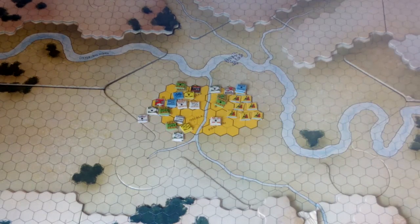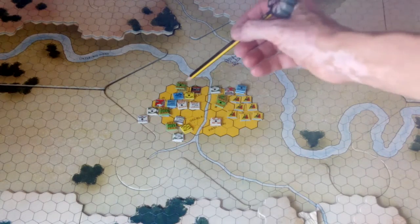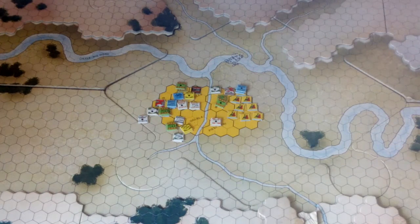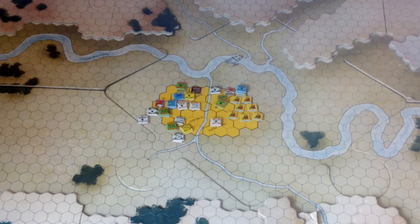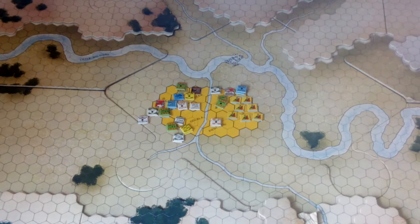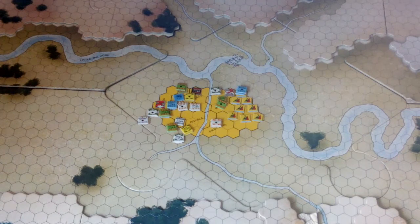There are no cavalry units, no infantry units, nothing else left — just Custer himself. The units underneath him were the last on the board; they were destroyed, he survived the roll, and normally he would displace to other units. There are no other units, so I think we assume he's captured by the Native Americans. That's how that game ended.